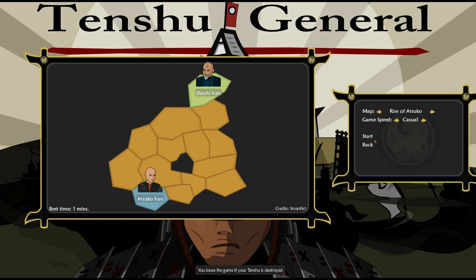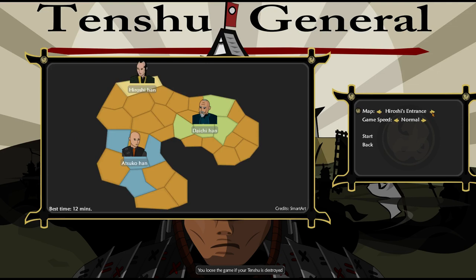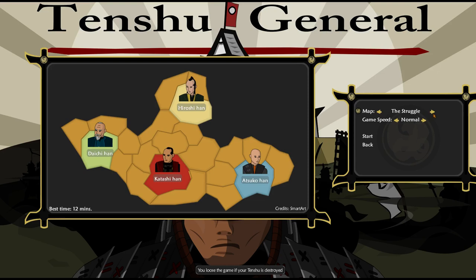So do you want to check out the maps and stuff? Okay, so this is the Rise of Atsuko, which is Atsuko-han, the guy we played as. Then we have Fight for Control, which is a more narrow map. We have Hiroshi's Entrance, which has Hiroshi-han, Atsuko-han, and Daichi-han. Yeah, that's more interesting - basically it's Three Kingdoms kind of style.